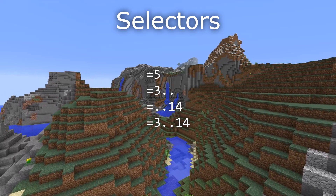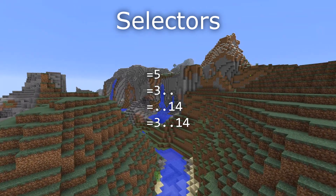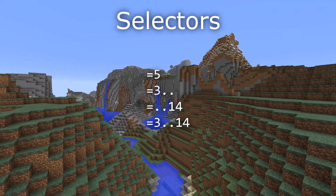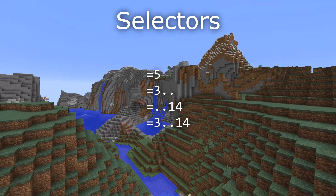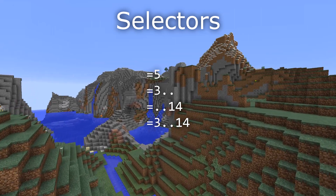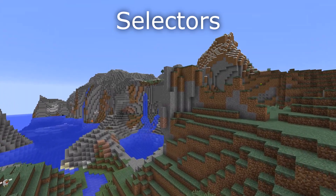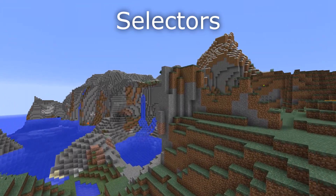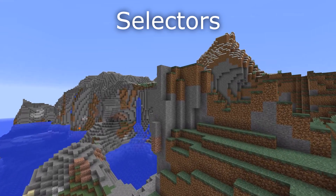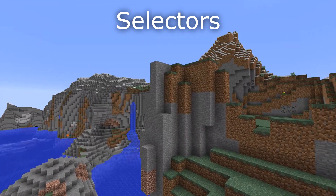You can use ranges in an open-ended manner: if you omit the last number, that means anything above the first value; if you omit the first number, it means everything below the last value. The x and z selector values are no longer center-corrected, so x=0 means exactly x=0 and not x=0.5. They also now support decimal input, so if you want x=0.5 you can type x=0.5.